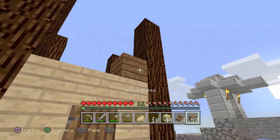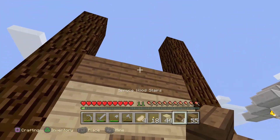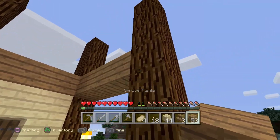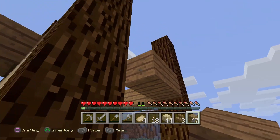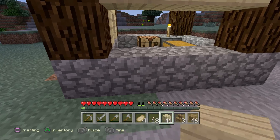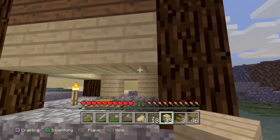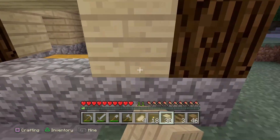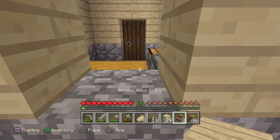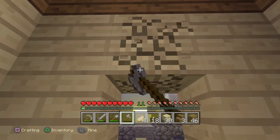Next we're going to get some spruce planks and do just a little stripe down the middle, and then an upside-down stair right here. That stripe is going to follow along the entire building because with just normal birch it wasn't as vibrant — so we gotta have that vibrant 'vibrosity.' Yeah I just made up a new word, it's copyrighted so please do not try to take it.